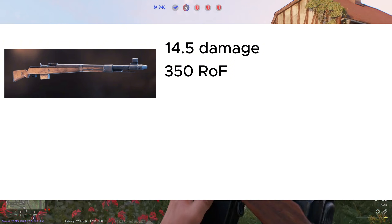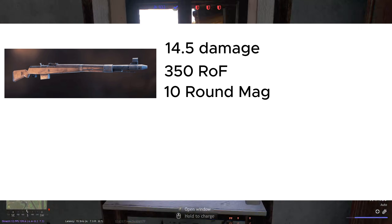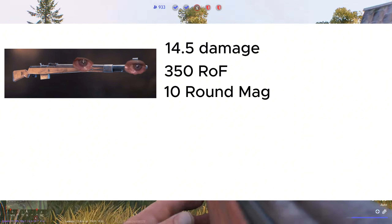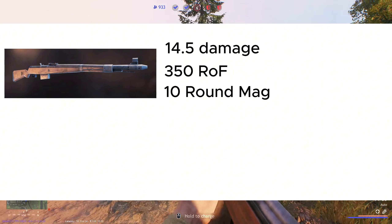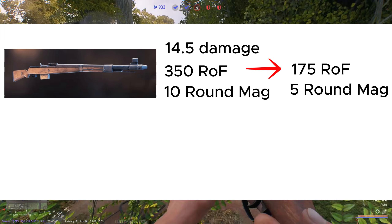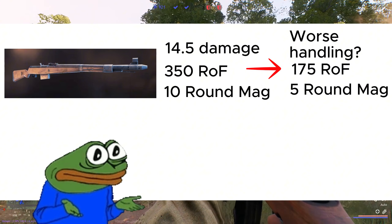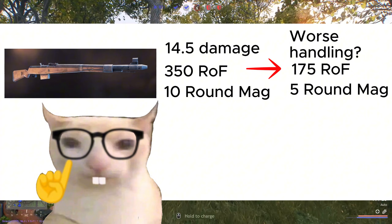The Gewehr 41 has a 350 rate of fire, standard for semi-auto weapons, and a 10-round magazine, also standard for a BR3 semi-auto. However, introducing body armor into the equation makes the Gewehr 41 an even worse weapon — which is honestly an achievement, because the weapon is already poor. The 14.4 damage cannot punch through the 15 effective HP of an armored Soviet. This effectively doubles its time to kill, halves its usable magazine size, and technically increases felt recoil and dispersion since you have to fire and adjust twice.